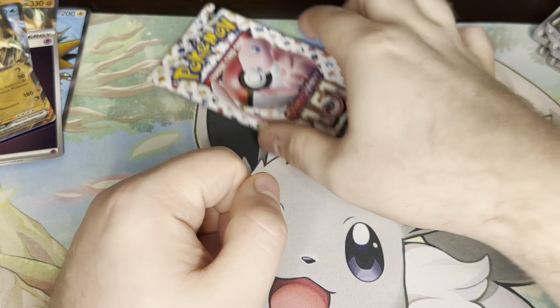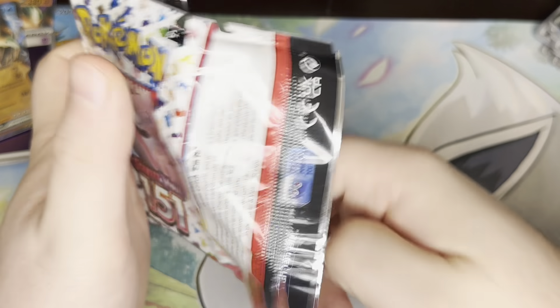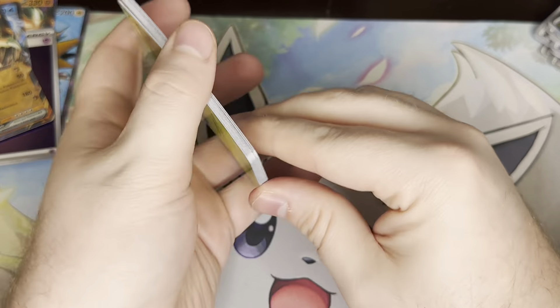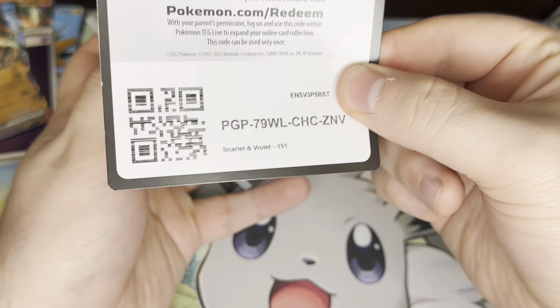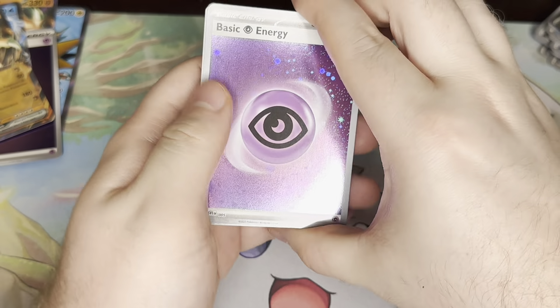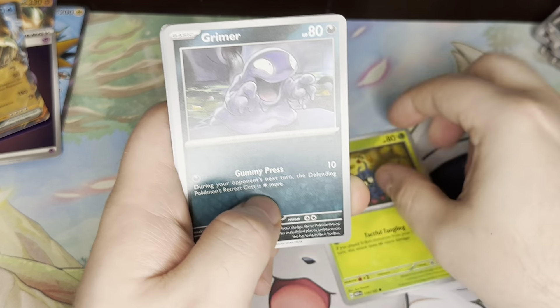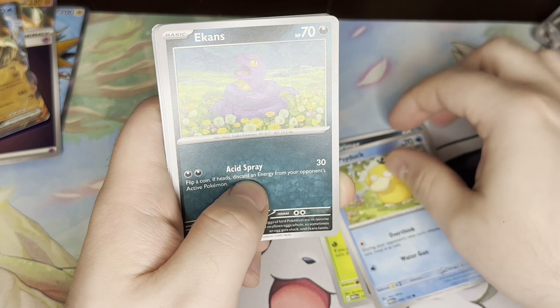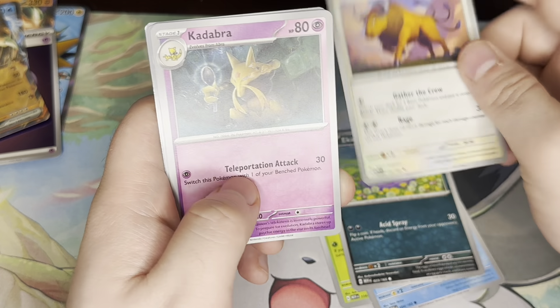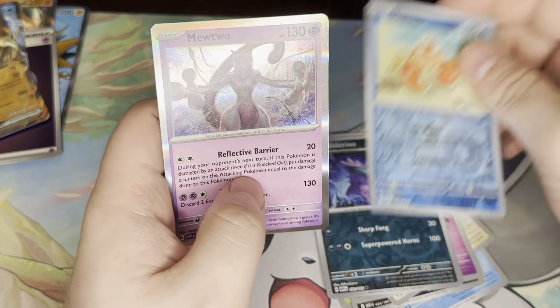Comes down to the last one. Another Hollow Psychic Energy. We have Tangela, Grimer, Psyduck, Ekans, Tauros, Kadabra, Ivysaur, Nidorino, Krabby, and a Mewtwo.